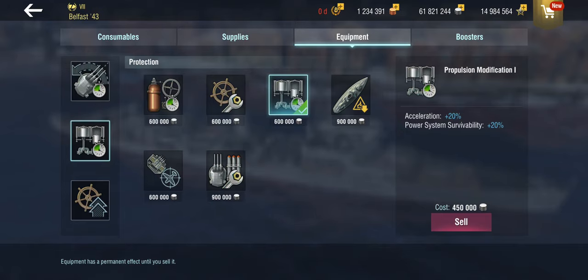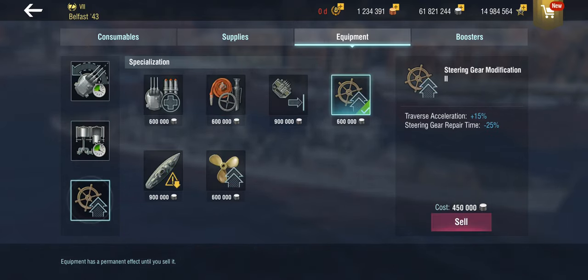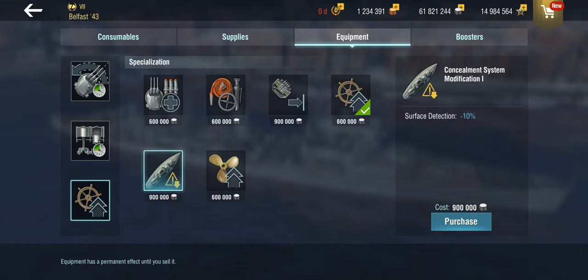You do want Propulsion in the second slot, at least the way I'm playing this. You could argue Steering Gear Mod here since the rudder is a bit sluggish, and use Concealment in slot three — and I know that's the controversial one. Pretty much everyone's going to build this thing with concealment. I don't build my British light cruisers for concealment, because I've got smokescreen — which is portable concealment — and I've got guns. These are gun cruisers, not torpedo boats. I need these gun barrels running red hot during a battle. Concealment really only helps in the early opening stages.